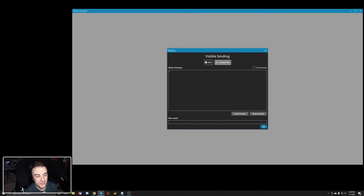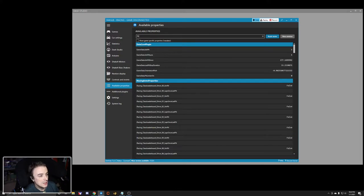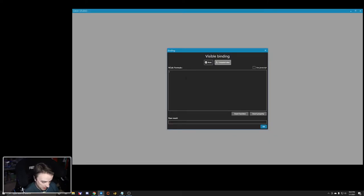Now this is where we enter the value to check if our pit limiter is activated. How do we know what that value is? Let's go back to the main SimHub window, go to 'Available Properties,' and use the search box. We'll start typing 'pit' and we see a few things. Let's narrow it down — 'Pit Limiter On' — beautiful, right there. We're going to right-click and copy the name. We'll come back and place this into brackets, because that is what is required. So now this function is looking at the pit limiter, but all it's doing is looking at it — it doesn't yet know if it's on or off.